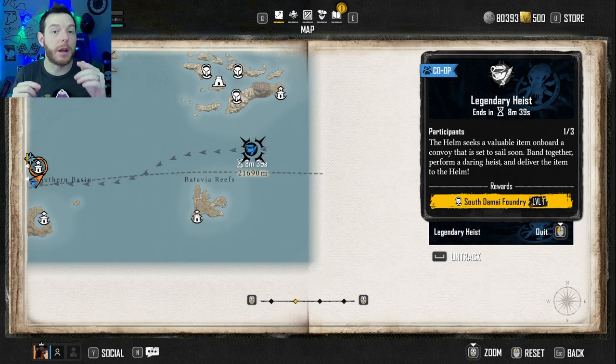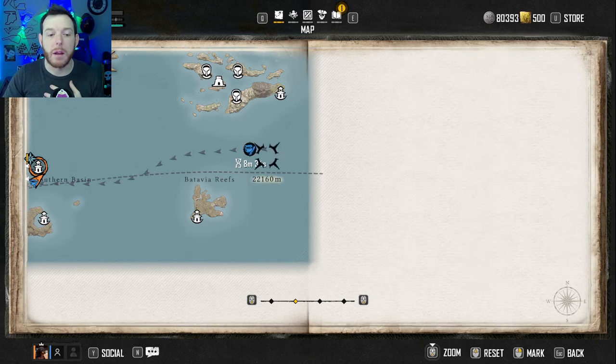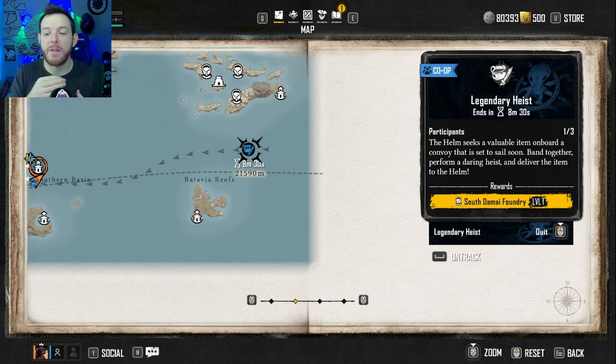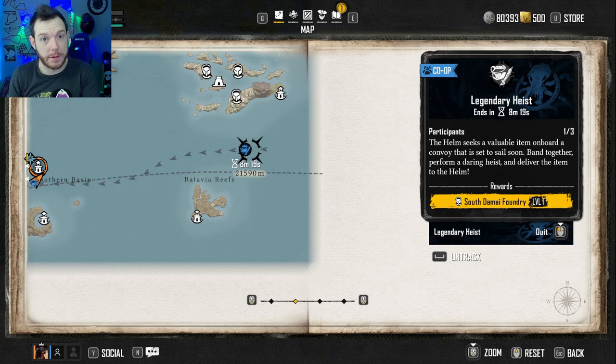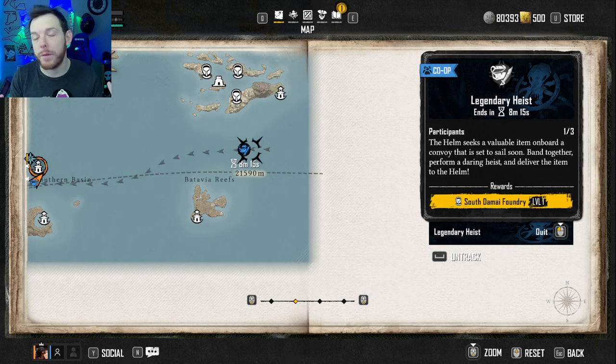As a PvE player, you need to farm these because the reward — as you'll see over here on the right — it will come with the South Damari Foundry, level 1. This is the only way you're going to get these manufacturing locations to start manufacturing your pieces of eight if you're not going to do takeovers. You roll up on the mission, hopefully there are other people to help. If not, you can probably solo it if you're high enough level.